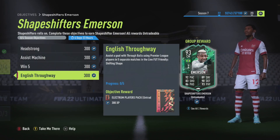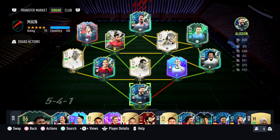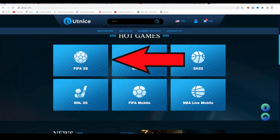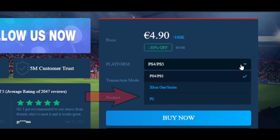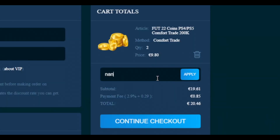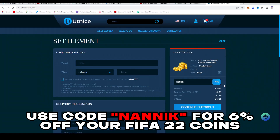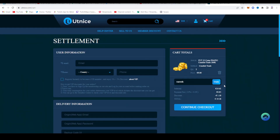Before we go into the best teams and tactics, let's have a shout-out to today's sponsor. Check out Alt Nice. Select FIFA 22. Once you're on the store, you can select PC, Xbox, or PlayStation and click Buy Now. Make sure you apply code NANIC at the store to get 6% off. These are fast and reliable coins to improve your ultimate team.